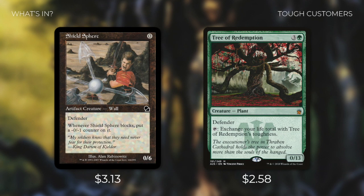Then we're going to be running some big beaters with Shieldsphere and Tree of Redemption. Shieldsphere is a 0/6 defender that costs 0, and when Arcadis is in play, it's basically a 6/6 for 0 — absolutely incredible. It does have a whenever-it-blocks put a -0/-1 counter on it clause, but we're not going to be blocking a lot. Tree of Redemption is a 0/13 defender that we can tap to exchange our life total with its toughness. With our commander in play, this is effectively a 13/13 for 4, and if we're running really low on life, we can use its ability to get our life total back up to 13.